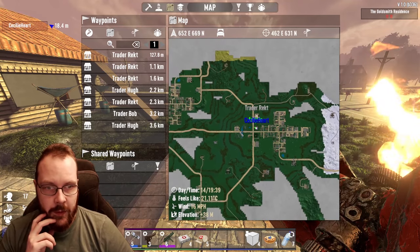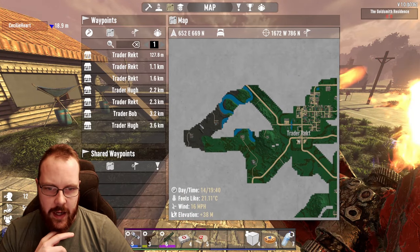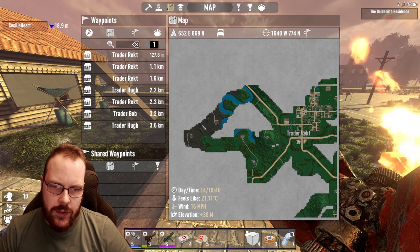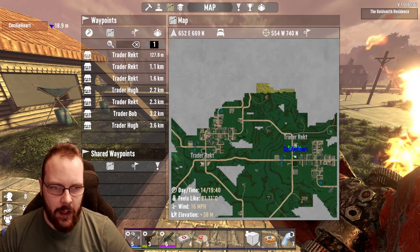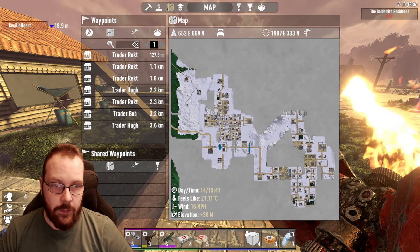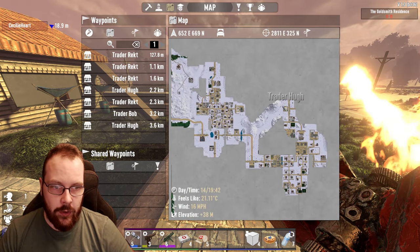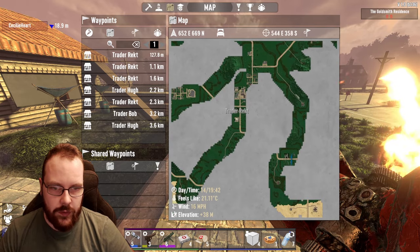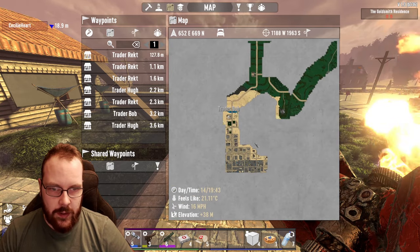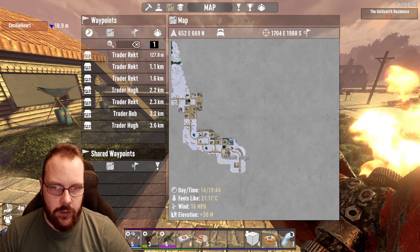As for the map, we've been a lot of places. We discovered the Burnt Forest area — I think that's new, I'm not entirely sure. We haven't gone into the wasteland yet. We've done a lot of exploration in the snow biome and found a trader over there, and also down to the south in the desert area we found another trader, and yet another trader in the snow.